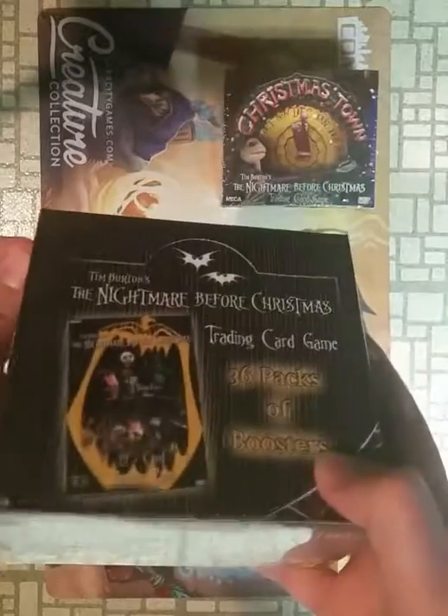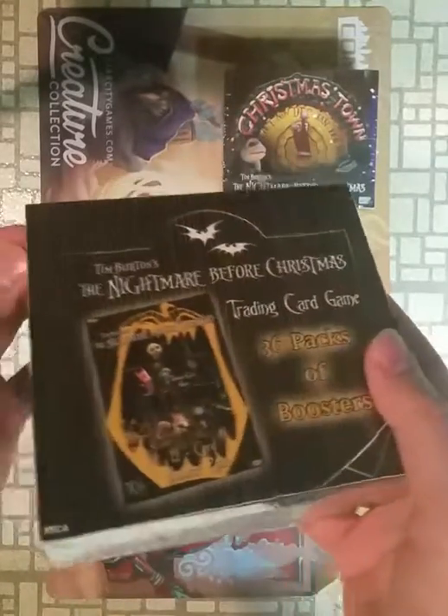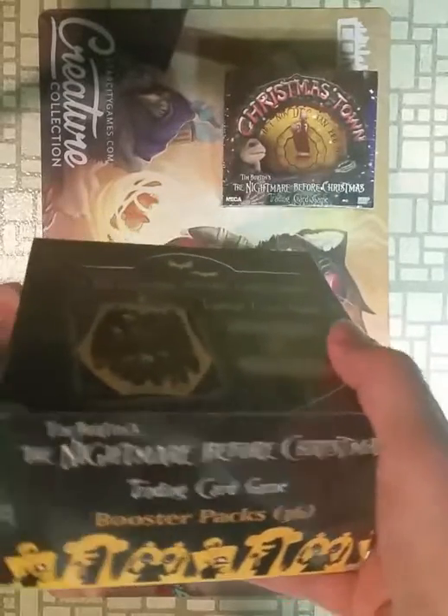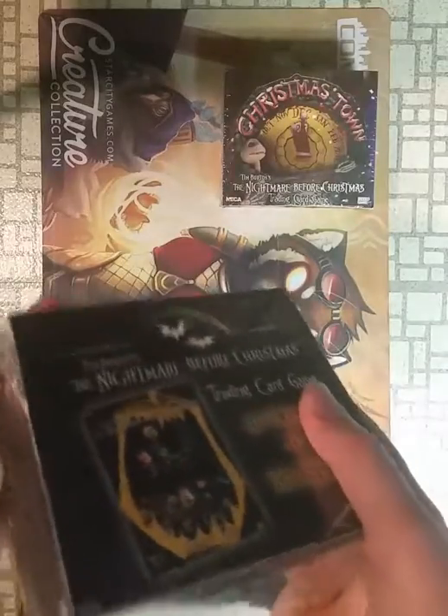It's a smaller booster box, smaller than like a box of Magic: The Gathering. But it's the same 12-card packs — you get eight commons, three uncommons, and one rare. Or the ultra rare can take the place of a common.